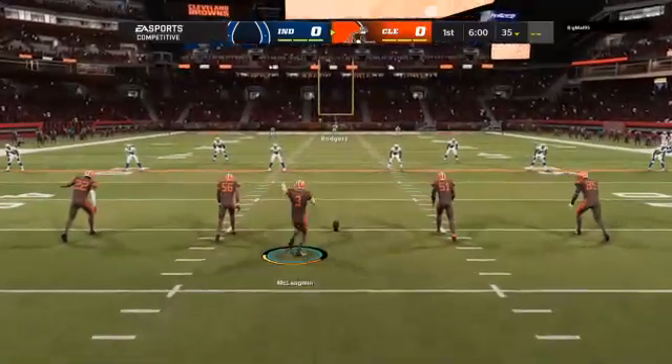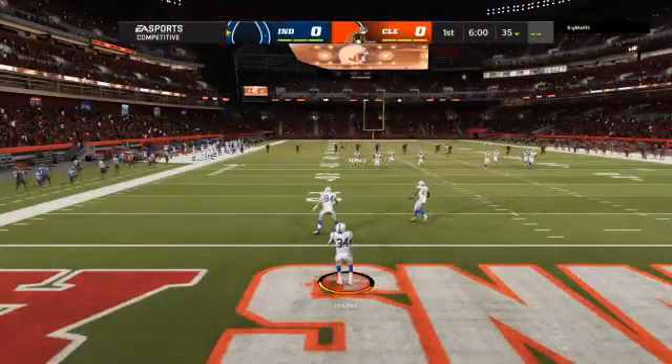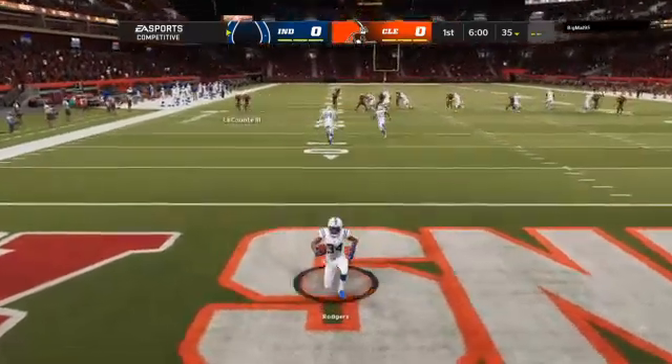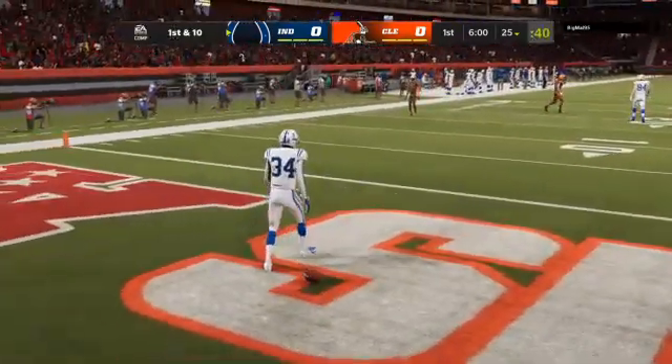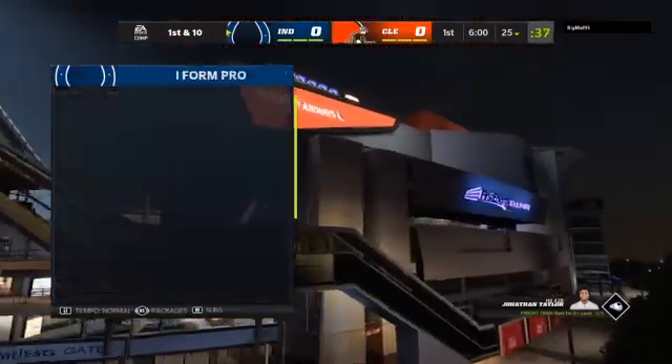Here's the Browns kicker Chase McLaughlin, set to go, and we are underway now from Cleveland. Bringing it out of his end zone, Isaiah Rogers. No run back here on the opening kickoff as we'll start at the 25.